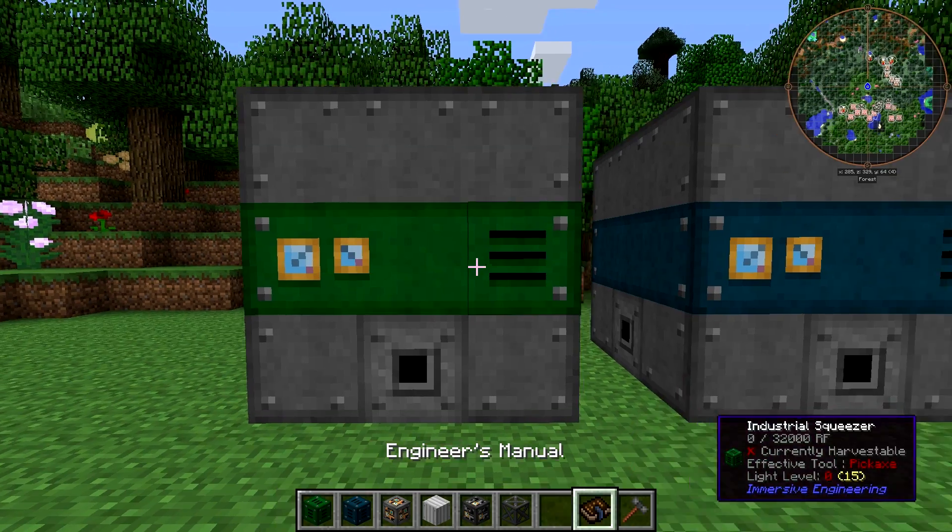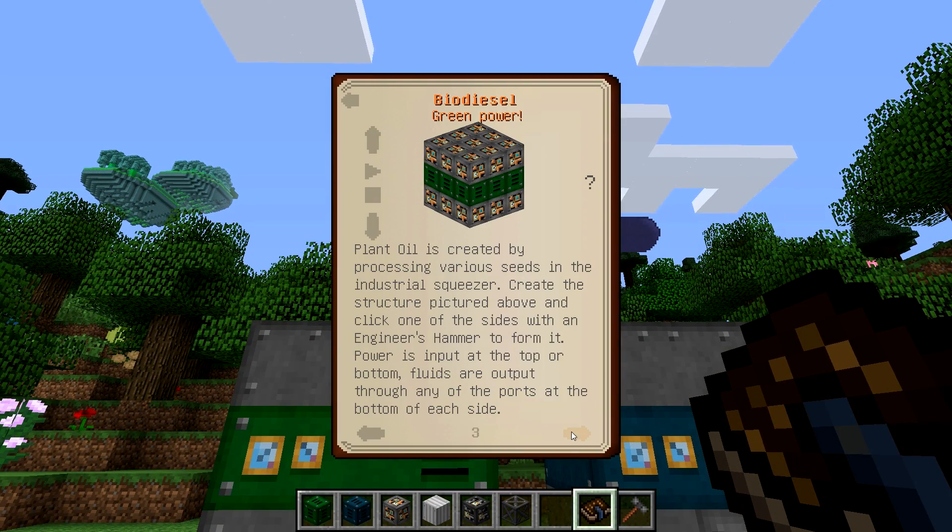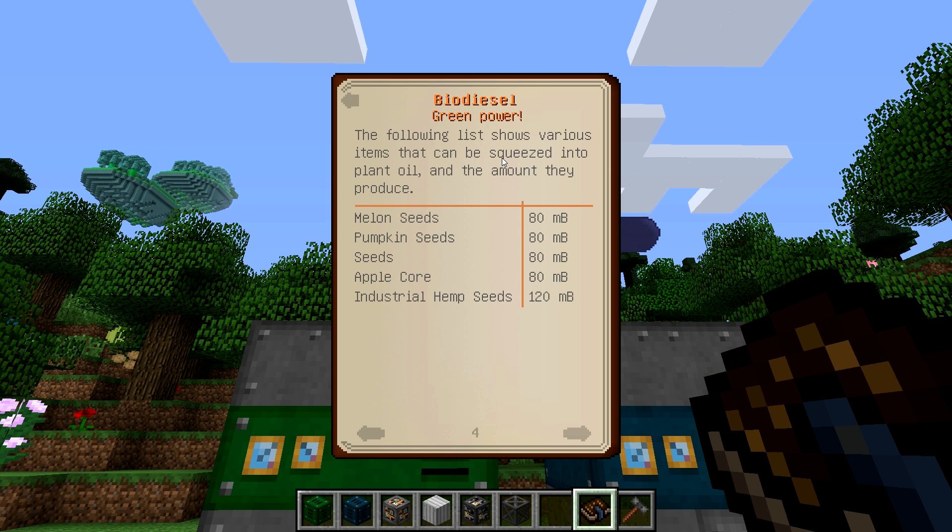If we go into our engineer's manual, we can see a table. By default, you can put melon seeds, pumpkin seeds, regular seeds, apple cores, and industrial hemp seeds. And then depending on what mods you have, they may or may not be compatible as well. But you do get different amounts of plant oil out of them, with industrial hemp seeds always being the best.